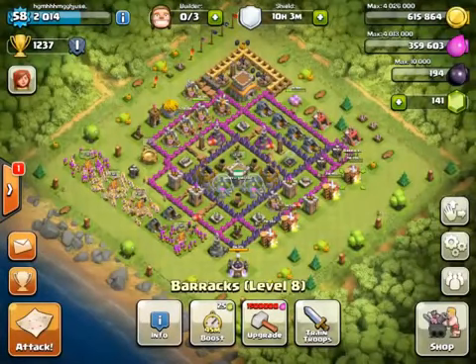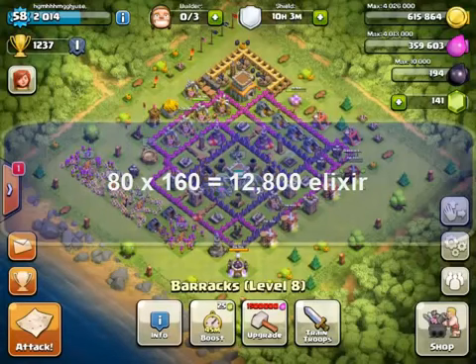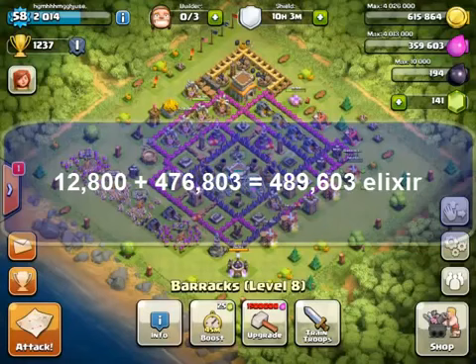Every barracks, have 20 archers queued up. That means 80 archers times 160 elixir per archer equates to 12,800. 12,800 plus 476,803 equals 489,603.